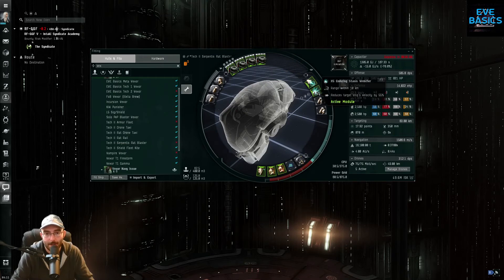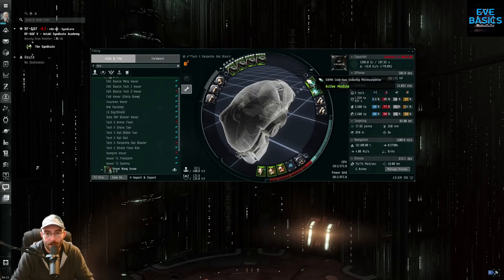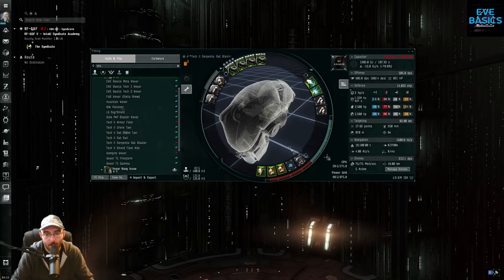When looking at fits like this, using enduring versions of modules is really nice — especially the experimental enduring hardeners. These enduring variants save you so much cap, and you only lose two percent damage resistance for it, so it's worth it every time. Someone make a cogent argument for why Tech 2 hardeners are better, because I'd like to know — but that's for another video.